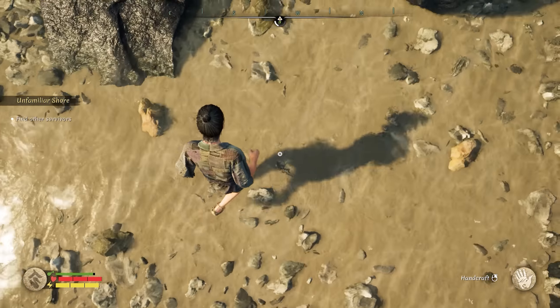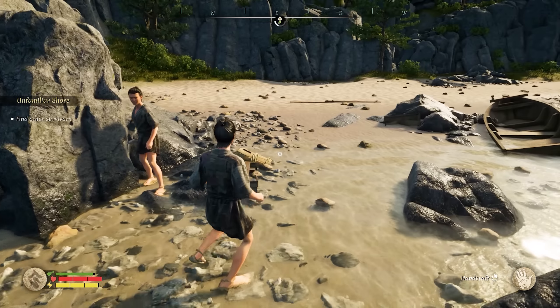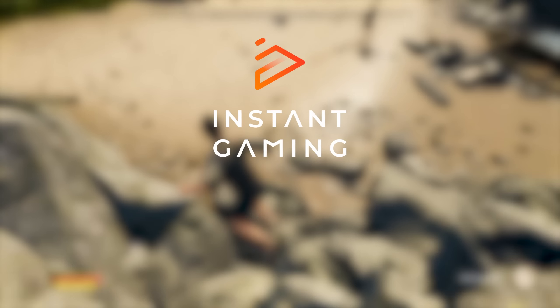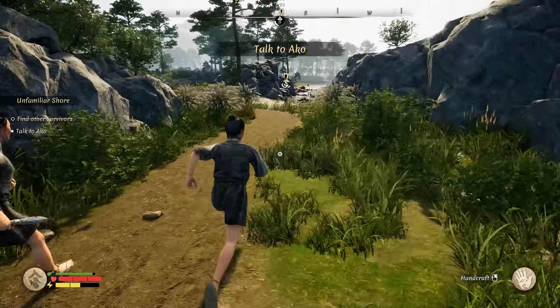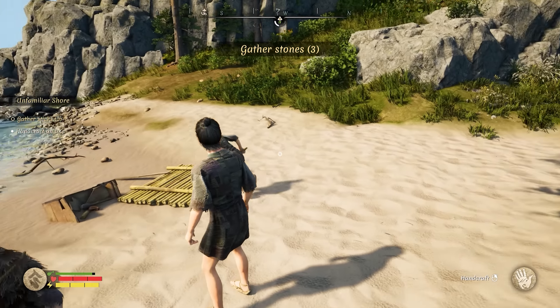Lovely water physics. We're going to play it, give our honest impressions, and maybe save you some money if we decide it's not worth getting. But so far, so good. And you can pick up any of these games we play at a discounted price with our partner, Instant Gaming, using the link below. It's got climbing physics and everything — you can grab onto rocks. Who's this? Akko. Akko, what's up?